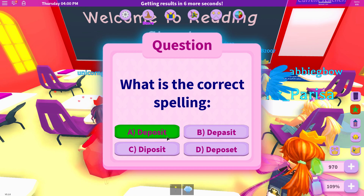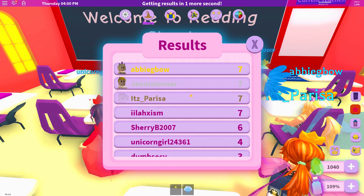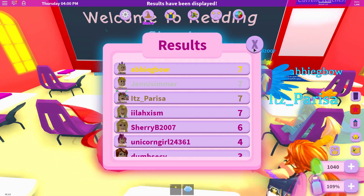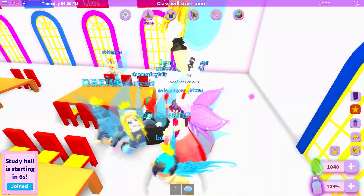Wow, there are a lot of questions! I thought I came in at 4 p.m. — are the classes this long? Am I only going to one class? I got seven right, so I think I got everything right. Awesome, yay! I have no idea what that did, but yay! Study hall — okay, so that's the same class I went to.